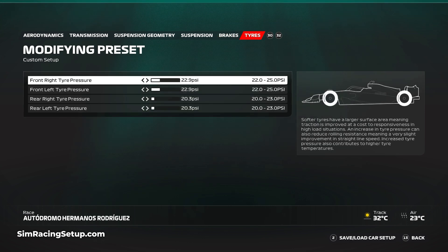Finally, I've increased our tire pressures a little at the front to 22.9 psi. This will improve the overall responsiveness a touch, and then I've kept the rear pressures low to help with traction at 20.3 psi.